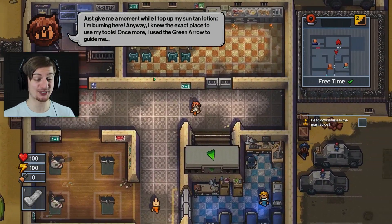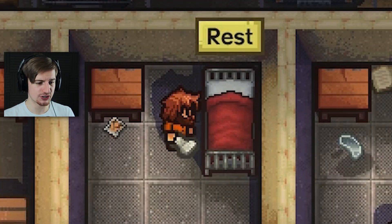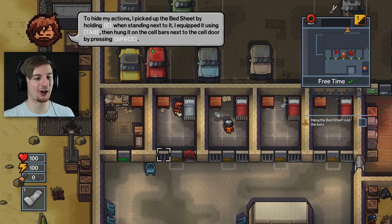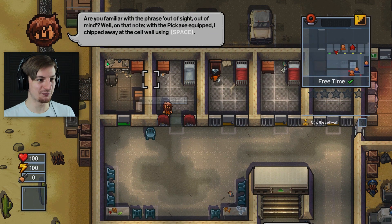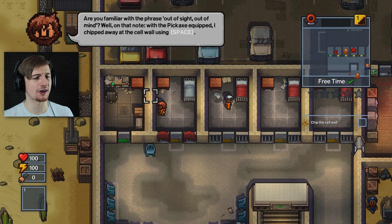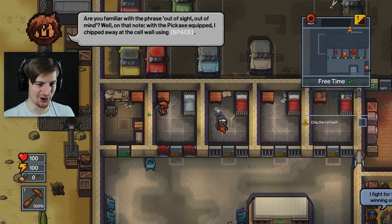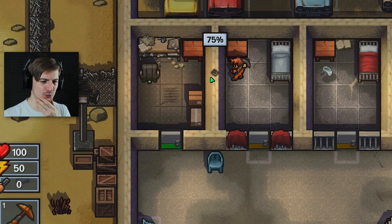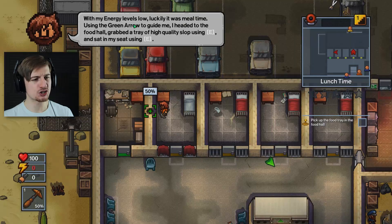I knew the exact place to use my tools - once more I used the green arrow to guide me. We're going to head back downstairs and escape this joint! Hold E on the bedsheet - we took the bedsheet. When standing next to the cell bars, I equipped it using tab and hung it on the cell bars. With the pickaxe equipped, I chipped away at the cell using space. Looks like no one's looking - this is going to get us access to the room there with the green door, which was probably sealed before.